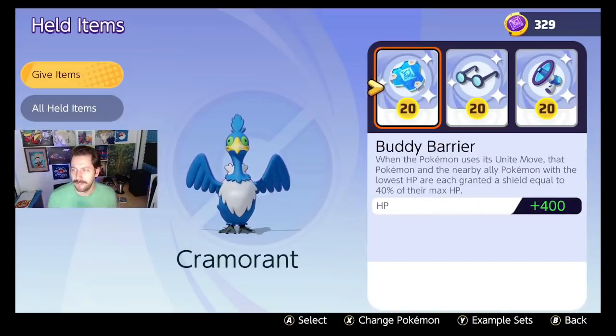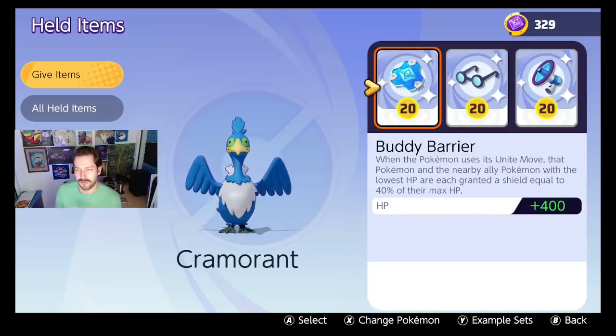Back to Cramorant: Buddy Barrier, Wise Glasses, Energy Amp. This is something I've been trying out lately, but you could swap some of these around.